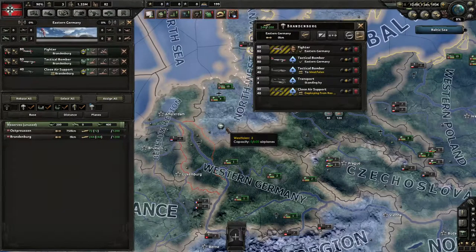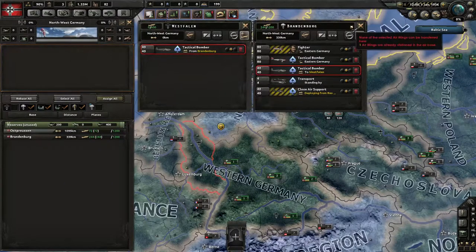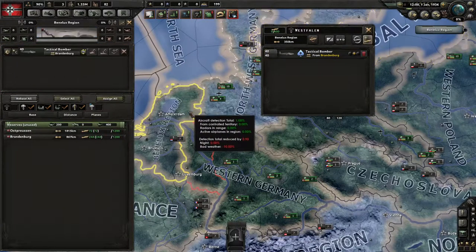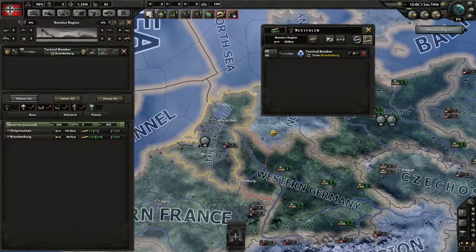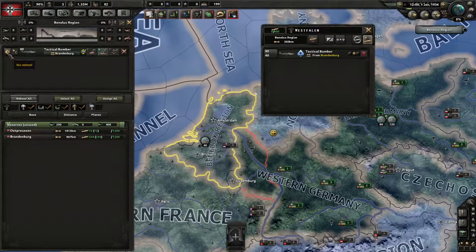I say I want them to go to Westphalen — just select them and right-click on Westphalen and they move over there. In Brandenburg we still have them but they are in transit to Westphalen and will arrive at 2100 hours today. If you go over to Westphalen you can see they are arriving from Brandenburg, and since I don't want to waste time waiting, I can assign them to the Benelux region right away.